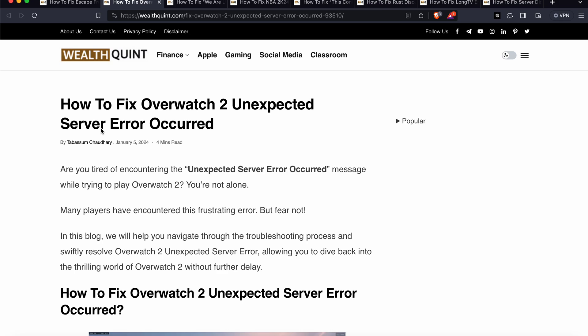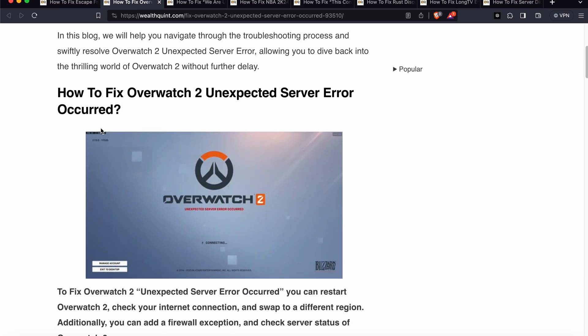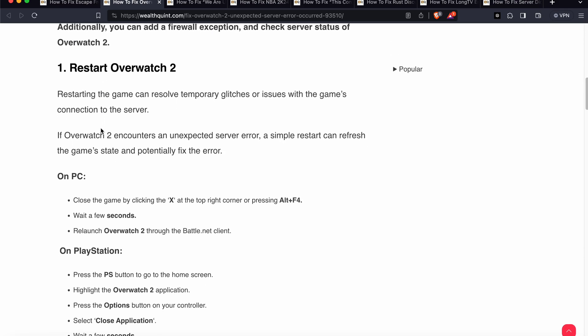Welcome to our YouTube channel. In this video we will discuss how to fix the Overwatch 2 unexpected server error. We will see why this problem is happening and find some relevant solutions. Let's start. The first fix is to simply restart — a restart can sometimes remove temporary glitches or issues with the game.